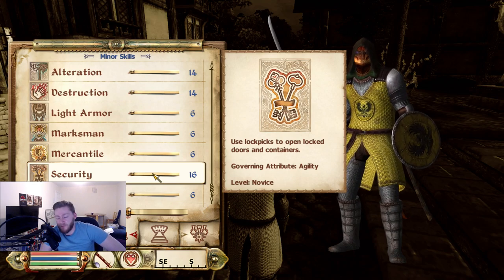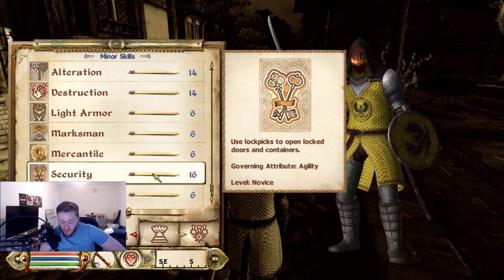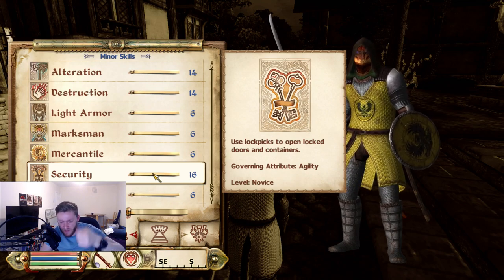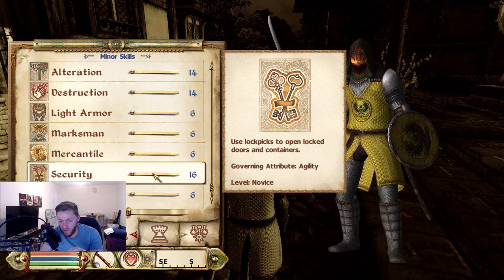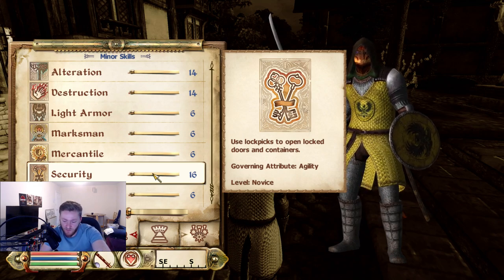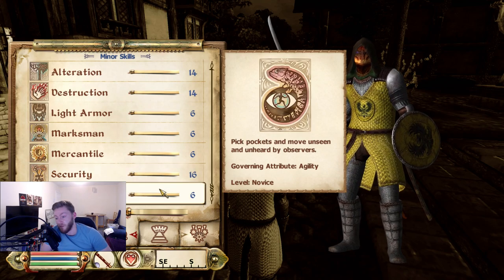And then we have Security, which affects your ability to pick locks. There's a thing where you can auto-attempt to pick a lock — the higher security skill, the higher chance you'll have to pick it. And the higher you get your Security skill up, fewer tumblers fall back down when you fail. When you're picking a lock, there are these things you have to push up and they all fall down when you fail — basically like levers. You have to get all the levers up with your lockpick. Lock picking is quite advanced actually. And then we have Sneak — obviously the higher your Sneak skill, the less likely you are to be discovered by enemies.